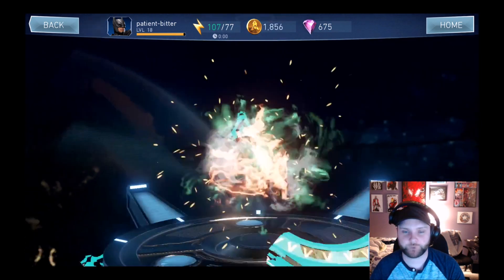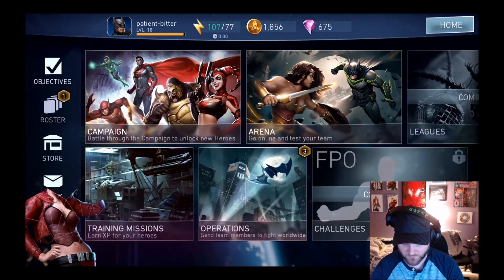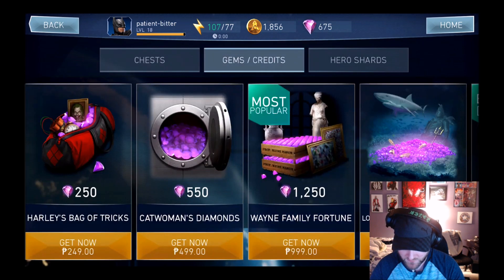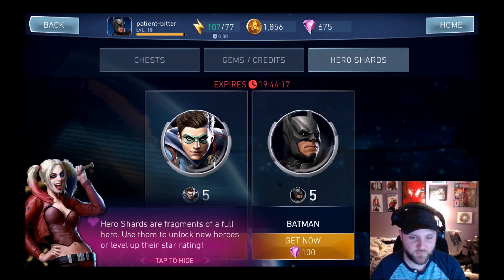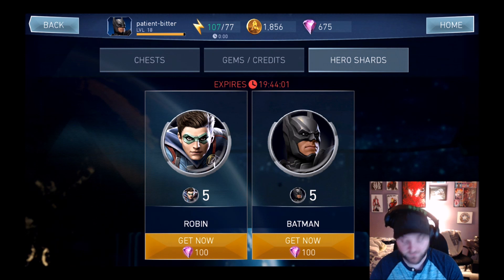Got a Catwoman lasso from opening one. They've updated the store — gems and credits are all purchasable with real money. I'm on the Philippine server so everything's in pesos. Hero shards are fragments of a full hero — use them to unlock new heroes or level their star rating. They now have silver Batman and silver Robin in the store — Robin wasn't there before. But they're 100 gems each now, as opposed to I think 75 before, so they've upped the price on those.